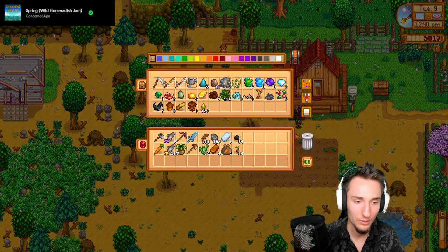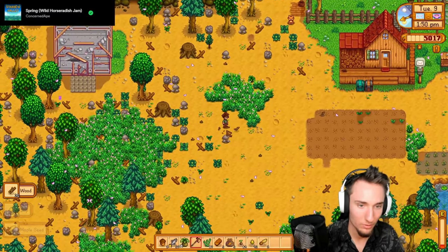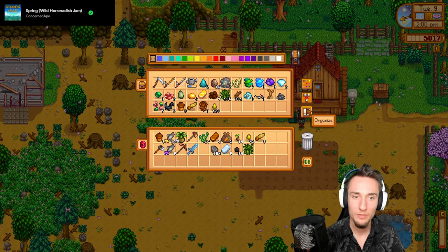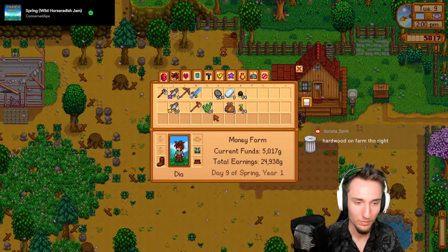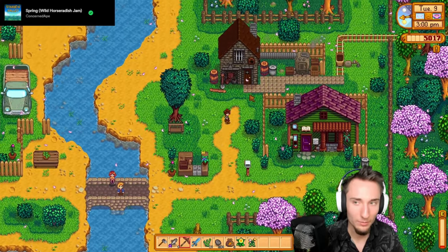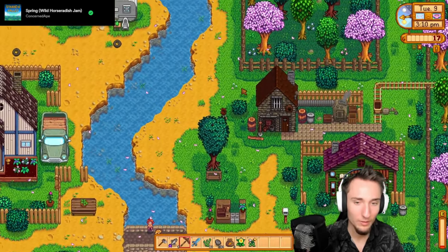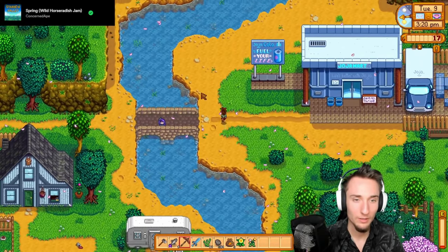I'm not going to water them today because we have our mines expedition waiting, and we also need more wood. We're at 96 wood, so one, two, three, four trees. It should be 300 for the beach bridge but I'm not going to the beach bridge today - I just wanted enough wood for it. I need to get back to Clint before he closes. We need that steel axe. Now we're going back to the mines.